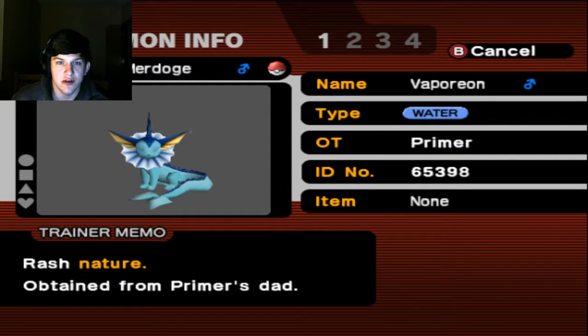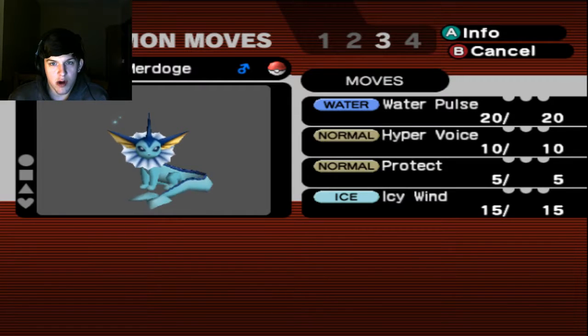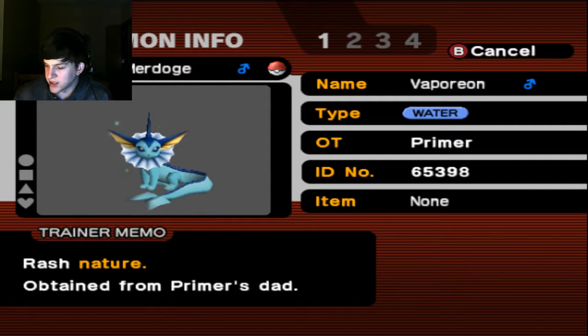And last but not least, we have Murdoge, our Vaporeon, with Rash Nature and Storm Drain for its ability, running Water Pulse, Hyper Voice, Protect, and Icy Wind.